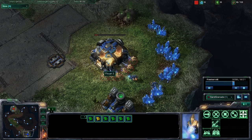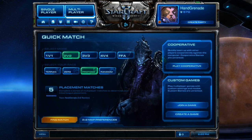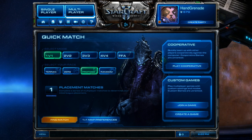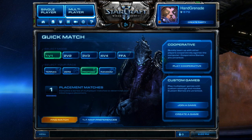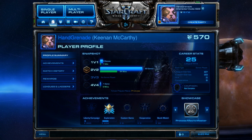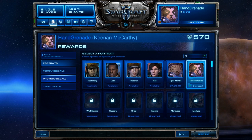Once you've mastered this, just rinse and repeat until you have three wins with each of the races. The last part for the Panda should be to go into quick match, choose 1v1 or 2v2 or whatever you want, and play enough games — which should be about five — to place into one of the leagues, whether that be bronze, silver, or any of those. Once you get that done, you should have your Tiger and Panda. To access them, click your little picture, go to Rewards, and there you go.